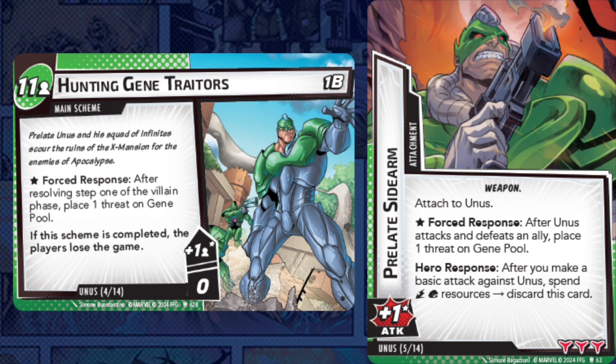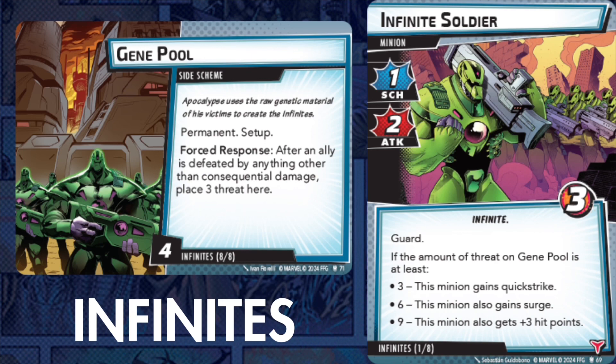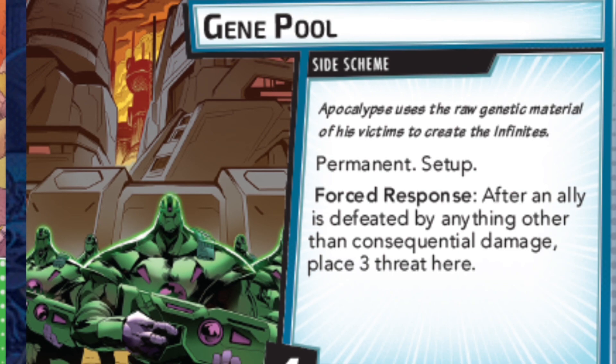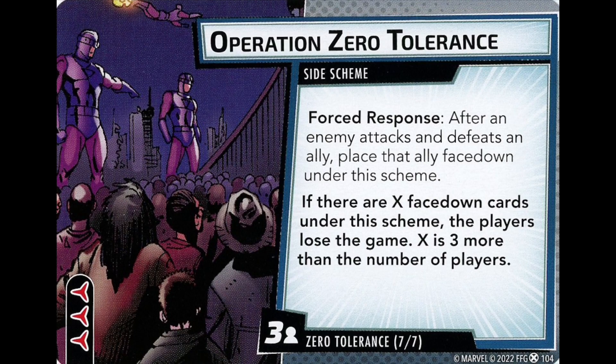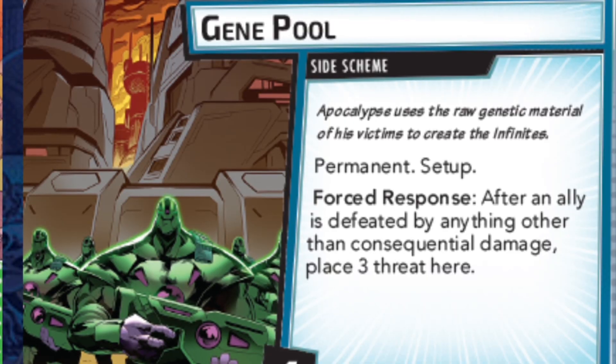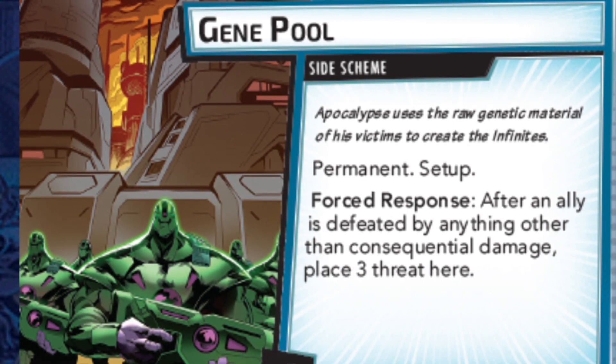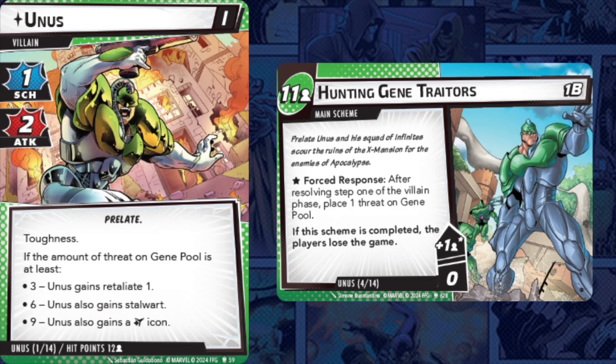One interesting thing is that Gene Pool isn't part of the Unus encounter set — it's part of a separate modular called the Infinites. There's also an Infinite Soldier minion with guard that gets worse based on Gene Pool threat, potentially gaining surge, quick strike, and six hit points with guard. That's nasty. Since it's a separate mod set, you can add a major penalty for chump blocking to any encounter. It's even better than zero tolerance since Gene Pool has setup and is always permanent.